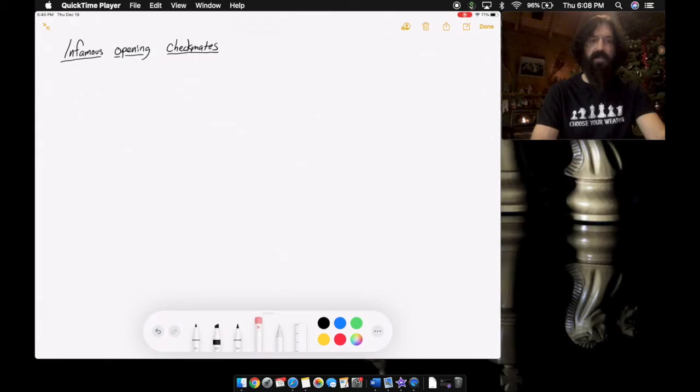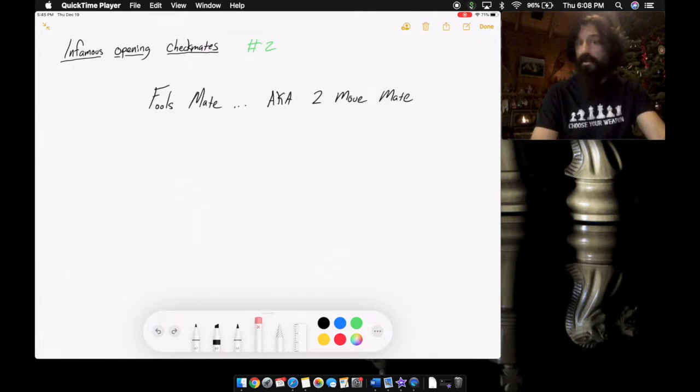We're looking at infamous opening checkmates, part number two: Fool's Mate, also known as the two-move mate. Let's see how it happens.